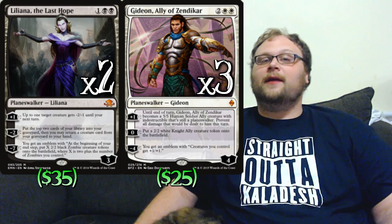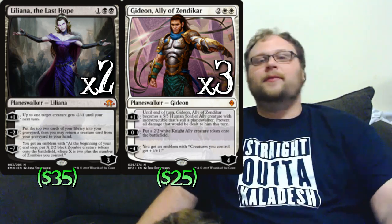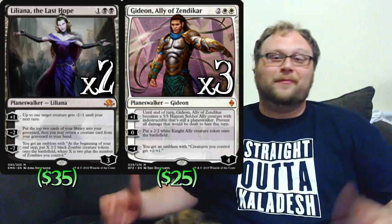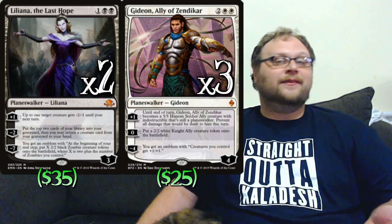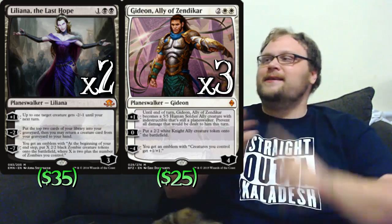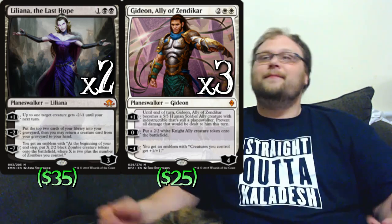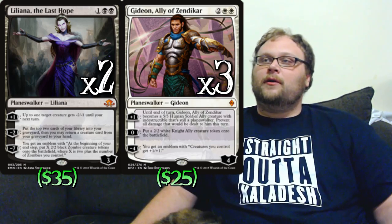Since we're in white and black, we have the two best planeswalkers in the format: two copies of Liliana and three copies of Gideon. Right here you're looking at about $150 worth of cardboard — I apologize, but we're trying to play the best deck possible. This is mostly a theoretical build; there's no way I could afford this in real life, I work mostly with proxies. Liliana is pretty good against aggro and her second ability is crazy — representing extra Gearhulks, extra Heralds of Anguish, extra Kalitases and Thalias out of the graveyard. And if she ultimates, you win the game.